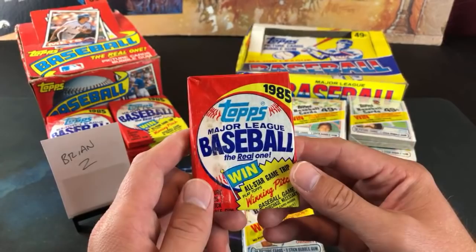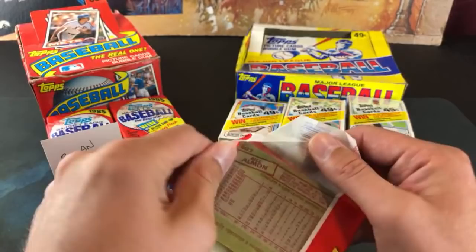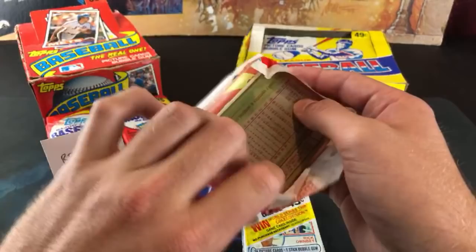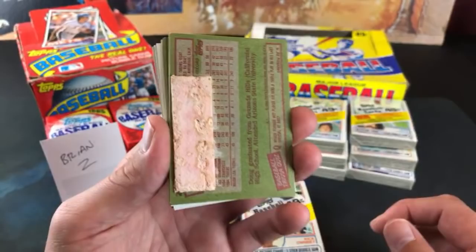We'll do 85 Tops first. Looking for Mark McGwire's USA Olympic card, Kirby Puckett rookie card, Clemens, Doc Gooden, Saberhagen, Eric Davis — there's a lot of them in here. These packs look pretty good too; they didn't really look to be tampered with when I was looking them over. I don't really want to rip these wrappers because I'll probably keep some of them. I'm trying to make a collage of pack wrappers. And it looks like that gum is going to be leeching onto the cards.